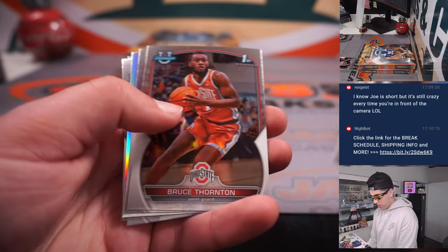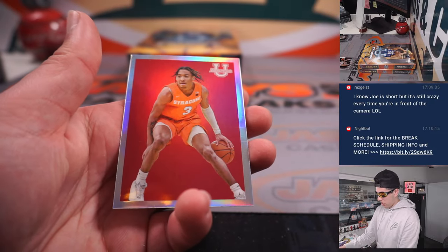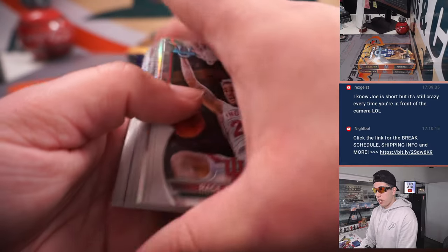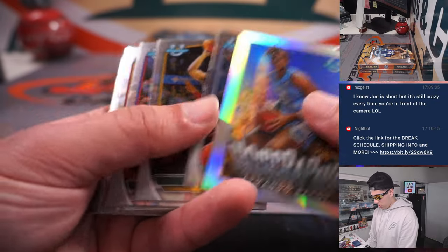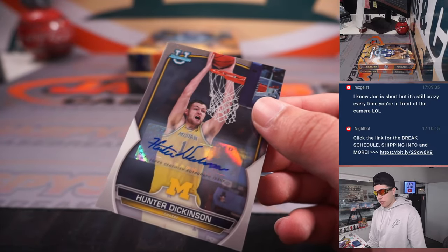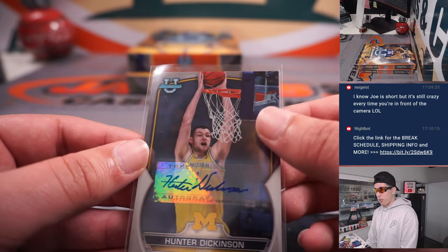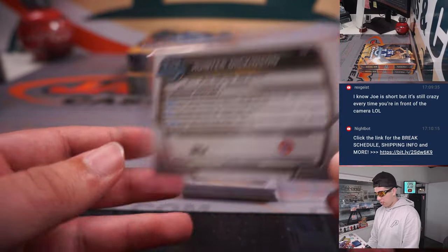Dern Holmes Refractor. Chris Livingston Skyscraping. Judah Mintz. Still waiting on one more auto — there it is. Hunter Dickinson from Michigan. We hit one of these in the last break. I don't like how this blocks out the board — kind of looks like it's an error card, not a fan. Base, not numbered.